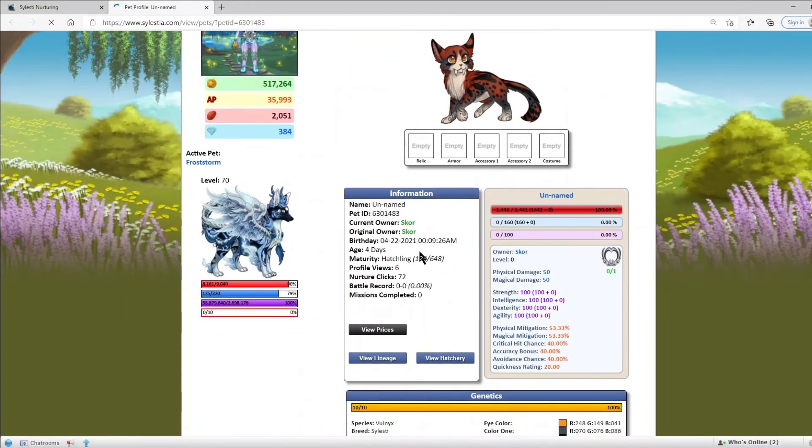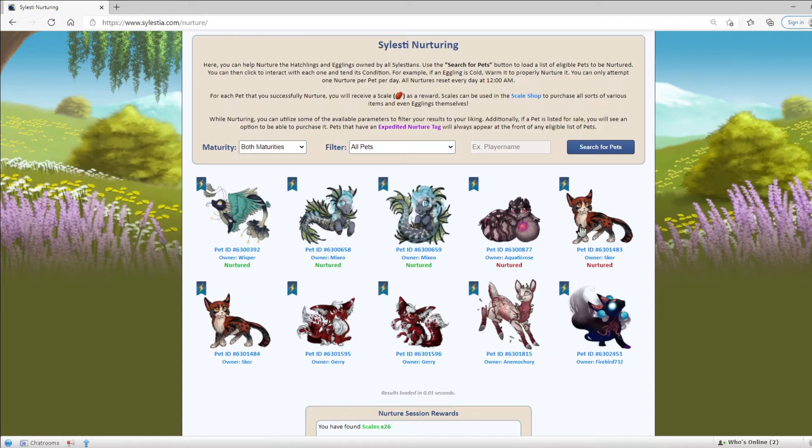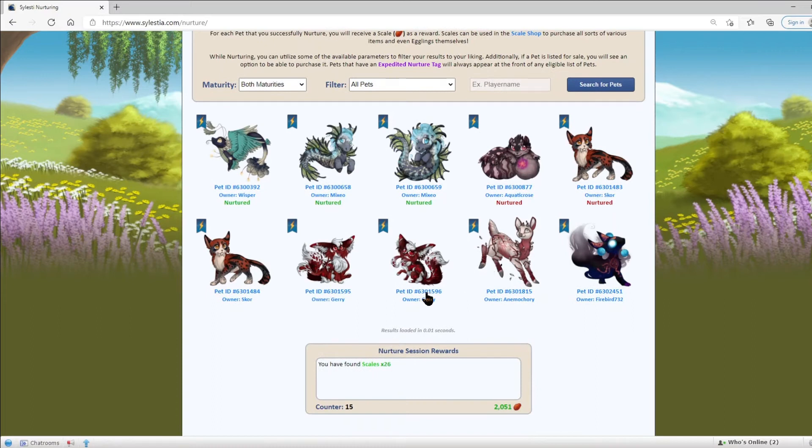If we click on it and go to its profile, it has 72 nurture clicks. If we nurture it wrong, we also get ejected from the nurture screen. If we click on it, the nurture click count does not go up, and your nurture does not count. So try to nurture correctly. Once again: if the pet is bored, you play with it; if the pet is stupid, you read to it; if the pet is weak, you work out with it; and if the pet is slow, you race with it.